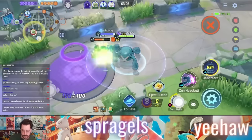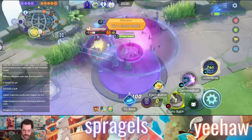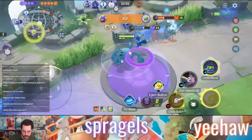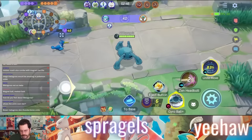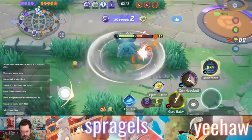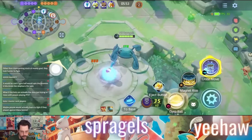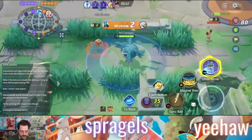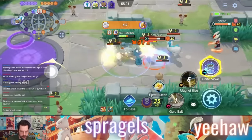Metagross's basic attack is a boosted every third attack, striking with an increased area of attack so you can hit multiple Pokemon. It also reduces the cooldown of Meteor Mash or Gyro Ball when you use its boosted attack. And if you hit two or more Pokemon with this boosted attack, the moves' cooldowns will be reduced even further.